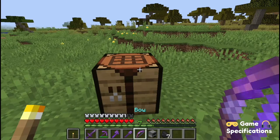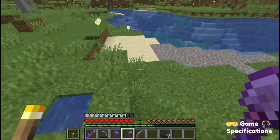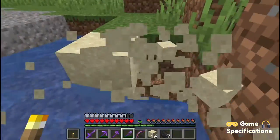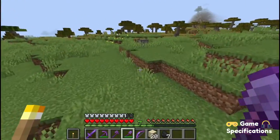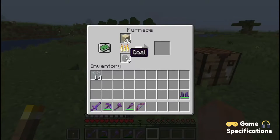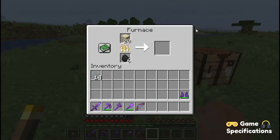Once you have made yourself a furnace, let us quickly go and grab some sand. Keep in mind that one sand will give you one glass bottle, so you can collect as many sand blocks as you want, or count them. Now you are going to smelt the sand, and smelting sand will give you glass blocks.